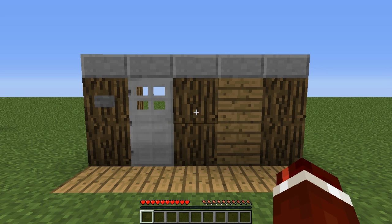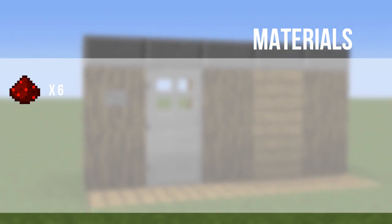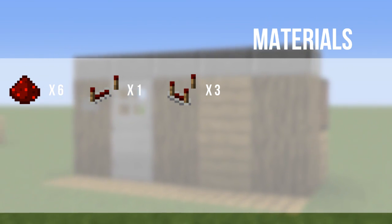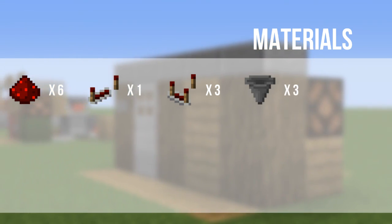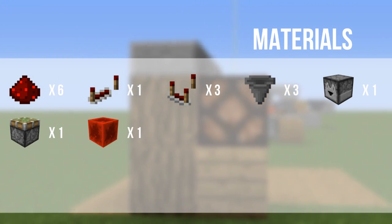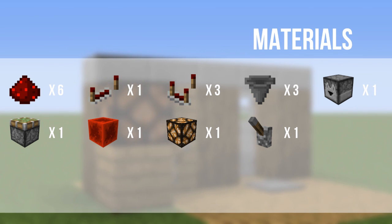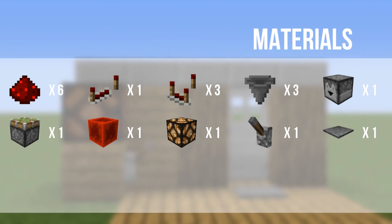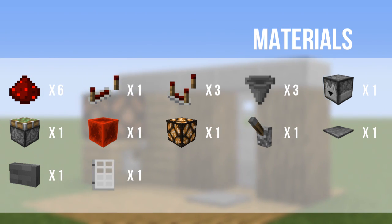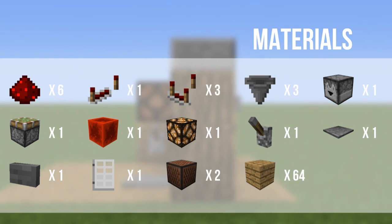So how awesome is that — I'm going to show you guys how to build this now. The materials you are going to need are: 6 redstone dust, 1 redstone repeater, 3 redstone comparators, 3 hoppers, 1 dropper, 1 sticky piston, 1 block of redstone, 1 redstone lamp, 2 note blocks, 1 lever, 1 pressure plate of your choice (I've just got a stone one), 1 button of your choice (also stone), 1 iron door, and 64 blocks of your choice.